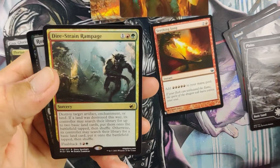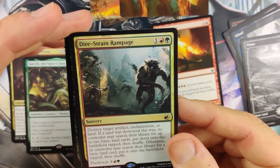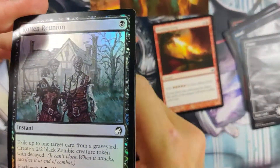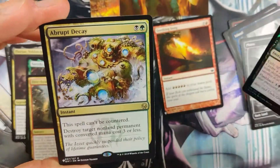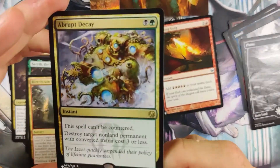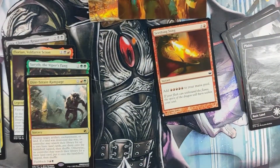Dire Strain Rampage — artifact, enchantment or land destruction. Wow. Rotten Reunion. Oh, Abrupt Decay! That's a nice list card. I didn't even know that was on the list. We pulled it before.